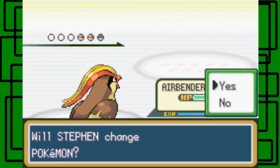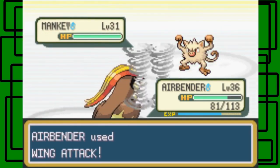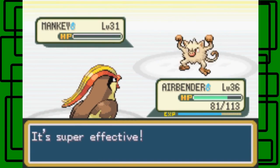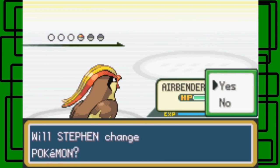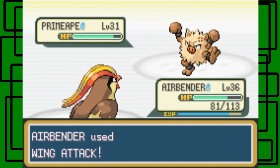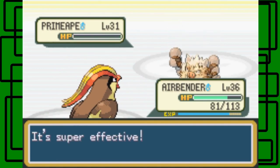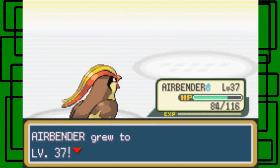Mankey next. I think his last Pokemon might actually be a Primeape. The wing attack hits and takes out the Mankey. Primeape - Primeape is one of the fastest Fighting-type Pokemon in the game, but luckily Airbender outspeeds it. There we go, nice wing attack. Airbender is now level 37, awesome.